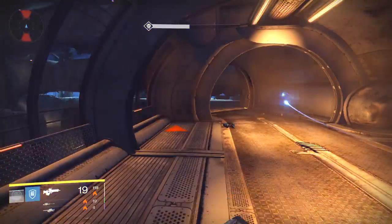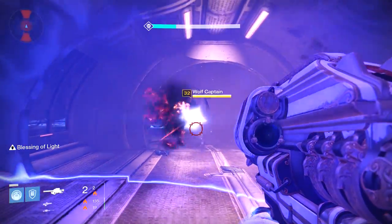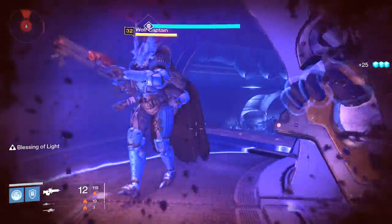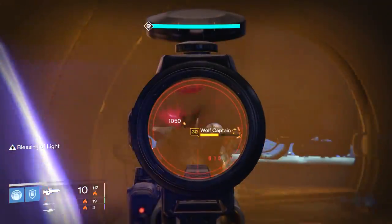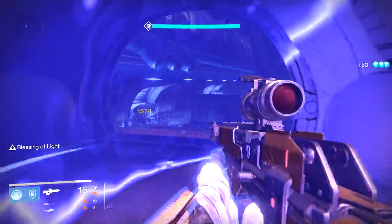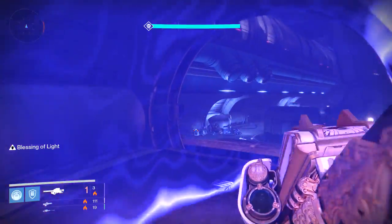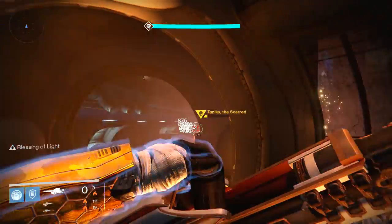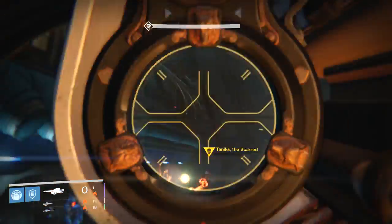These Shanks are really dangerous. There's something coming up behind us — blinding bubble! We're not going to mess with that Wolf Captain. Burn Tanix down as quickly as possible — he dropped heavy for us, that's great. We're really lucky. We can burn down Tanix before the next Captains come in. He spawned over there — he is almost dead. That ought to do it.